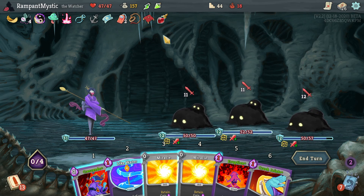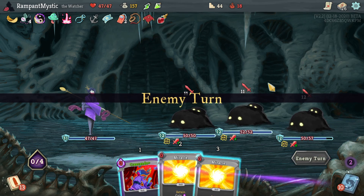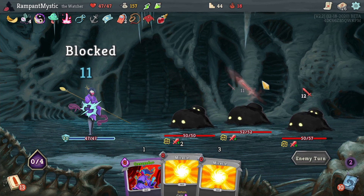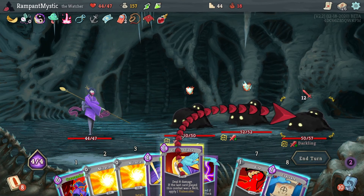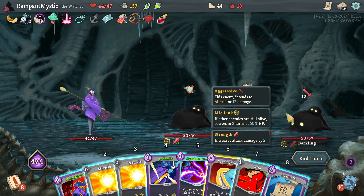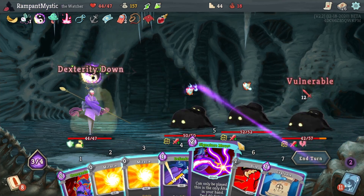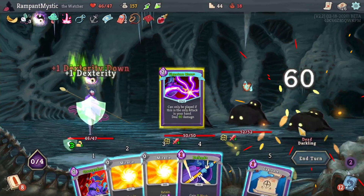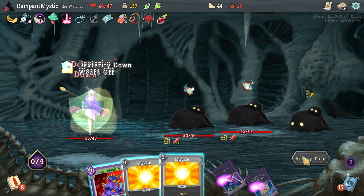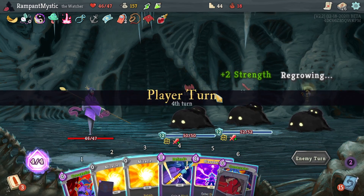Actually wait a minute — nobody's double attacking. I didn't actually pay any attention. I thought at least one of them was gonna double attack, but apparently not. Do I have any AoE? No, but I can take down one of them. I guess it should be the one that's attacking me. Normally not the best of ideas, but you never know — I might be able to take this down next turn. It's doubtful, but you never know.